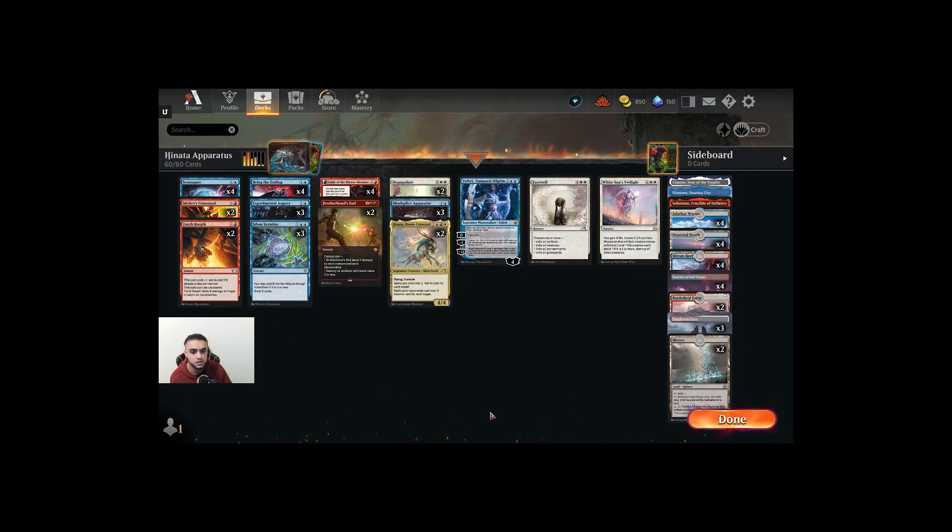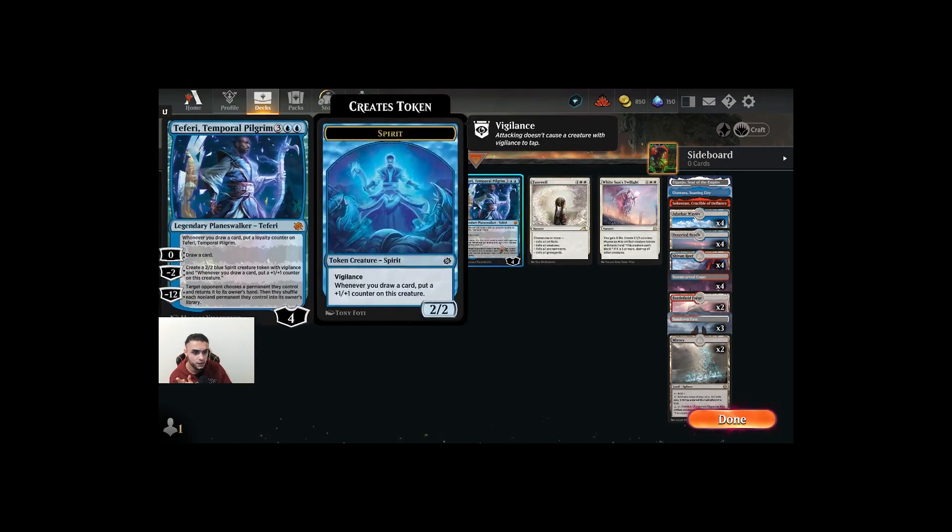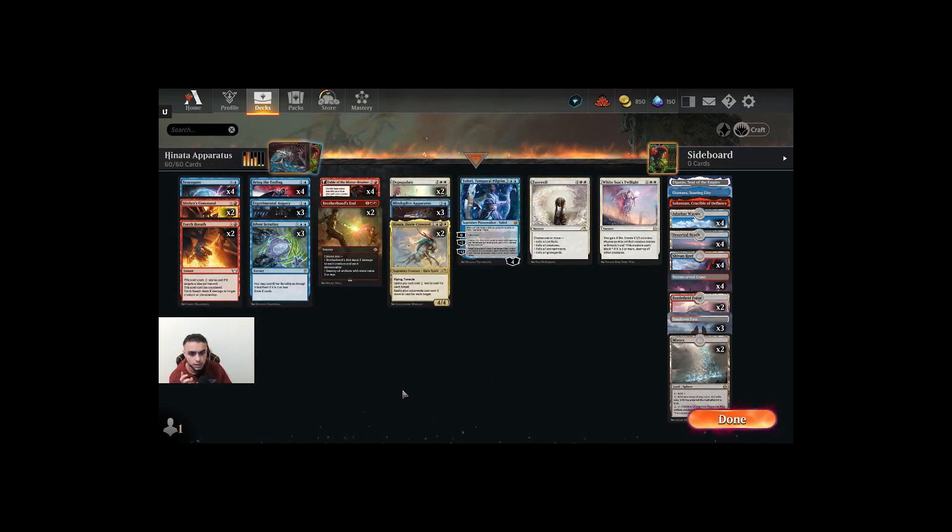Silver Scrutiny is our main card draw of choice — you can draw a million cards off of it if it's discounted, and it plays very well with our Teferi. Fable of the Mirror Breaker is here because it's a mana fixer, it's a hand fixer — it's just a bunch of things. I always like to play a card in control that can cycle through my hand, or at least I would prefer to have a card like that.